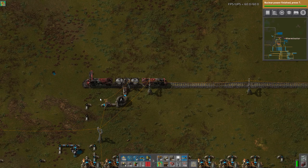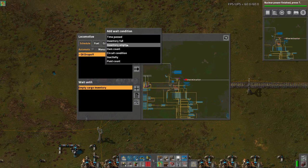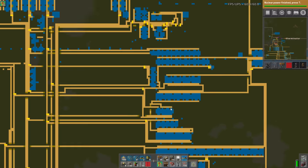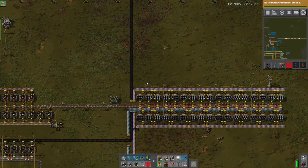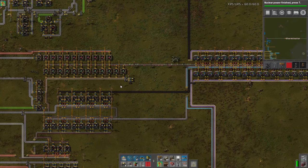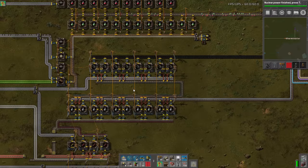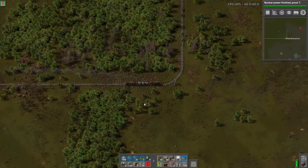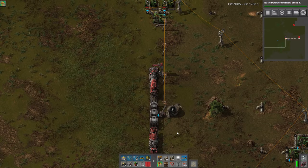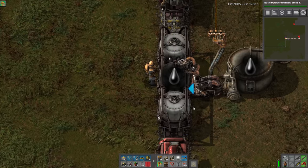It looks like we did just finish nuclear power research, which is awesome. Nuclear power is done! Now let's check the labs — we are still good on packs. Let's add fuel, and you can see the train is zipping along. This tank is filling up already — it goes pretty quick. Boom — it's filling up, which is awesome. You can see how quickly that went.